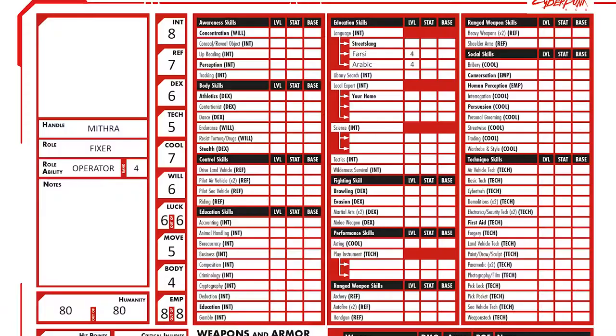Adding my basic skills and noted skills together, I have 30 of them, which is a lot. Adding Language Farsi and Language Arabic makes it 32. I start by adding one point in each basic and noted skill, remembering to note two points per skill level for mastery skills like Autofire. Then I go through each skill again and increase all basic skills as well as favored noted skills from 1 to 2. For Mithra this costs 58 of the 86 points.